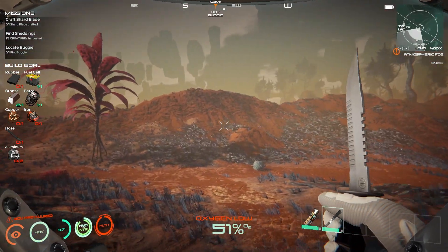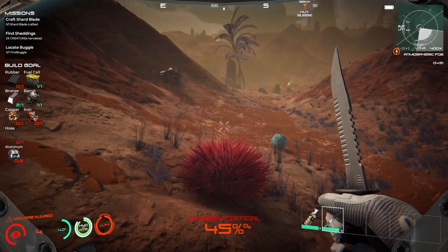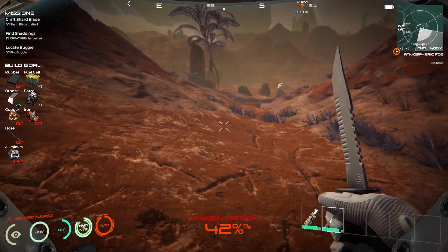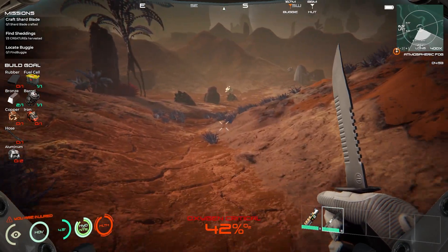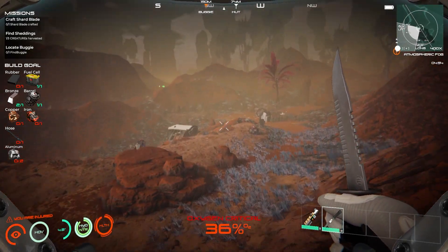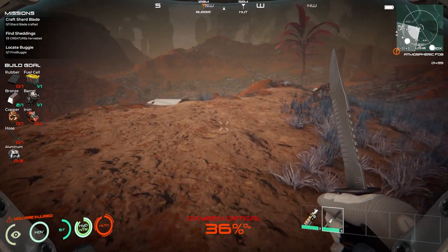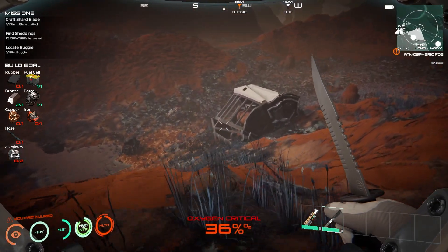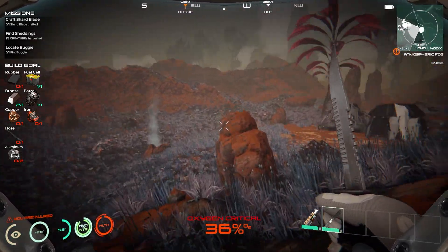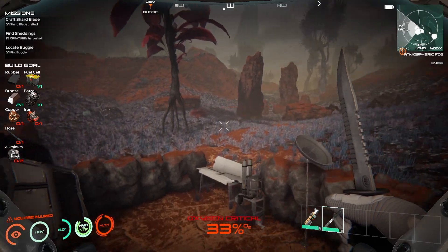Let's try and get back to our base - that's hard to survive. I hear something - oh my god, it's my footsteps but it's freaking me out. I'm lost - no I can't be lost. Our base is over here - yes, this little den. Let's take that. Oxygen critical! So hopefully with the bits and the fuel cell we can make a few things and do a few things to the buggy.